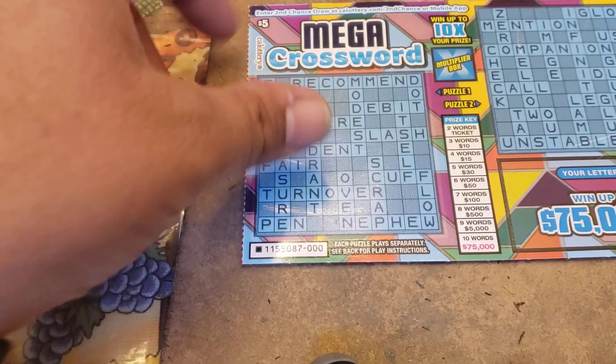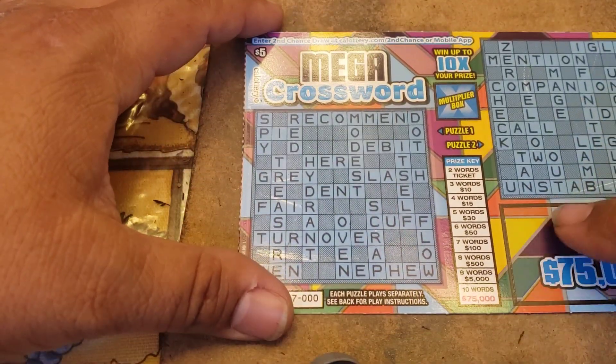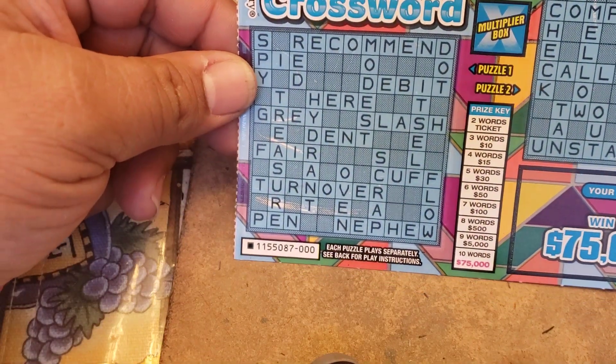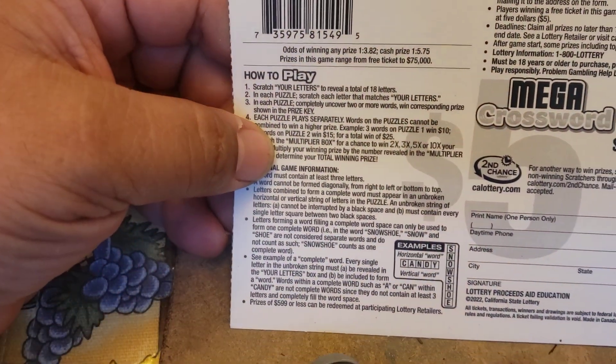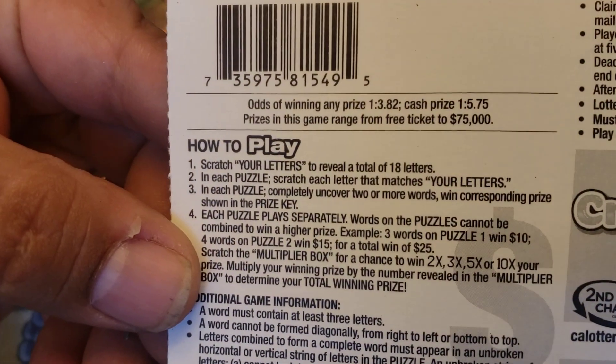Now the Mystery Crosswords — different color. The way you play this ticket: you scratch all the letters and find all the words. You can find up to 10 words and get $75,000. You can also get a 10X, 5X, 3X, or 1X multiplier. The odds on this ticket are right here — let's see what we can do.